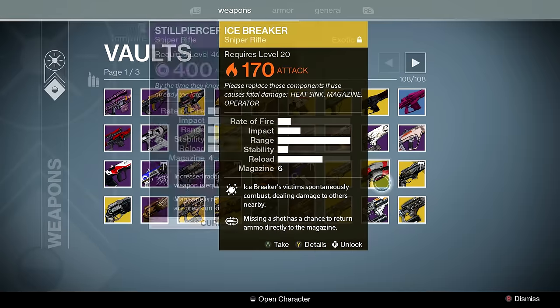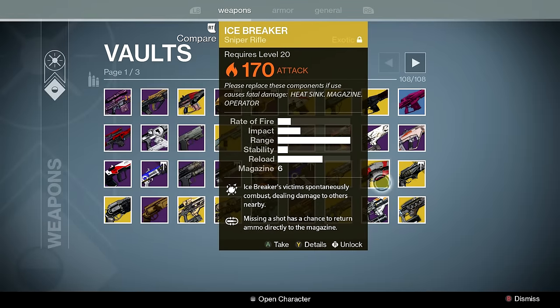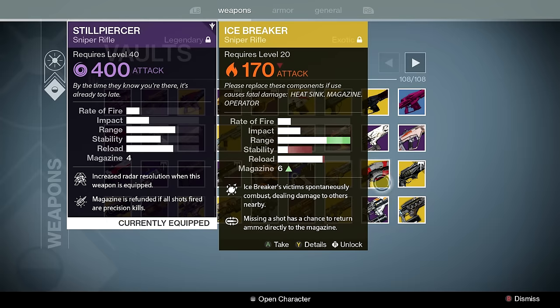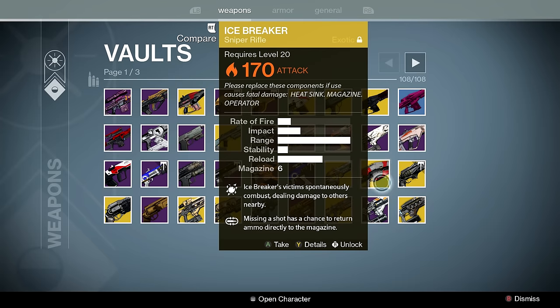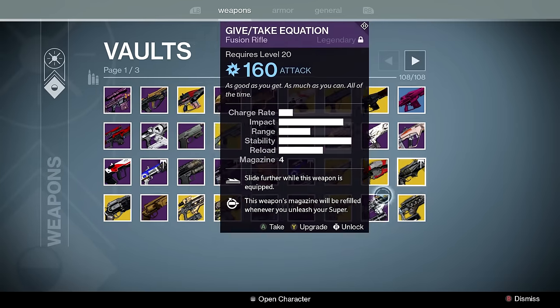Bulwark Gemini — self-explanatory. I have a year one Icebreaker because I'm unlucky in the nightfall, but no big deal. I'll use a year one Icebreaker in Trials regardless because a headshot still kills. Thorn — self-explanatory; there's no difference from the year one version.